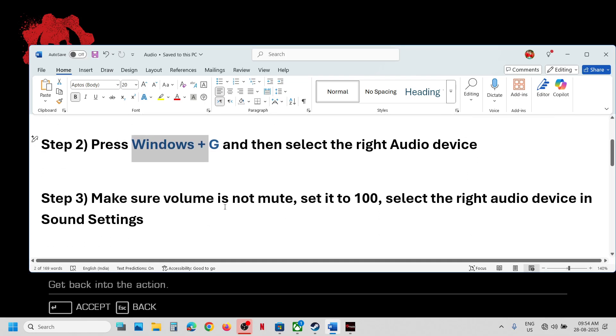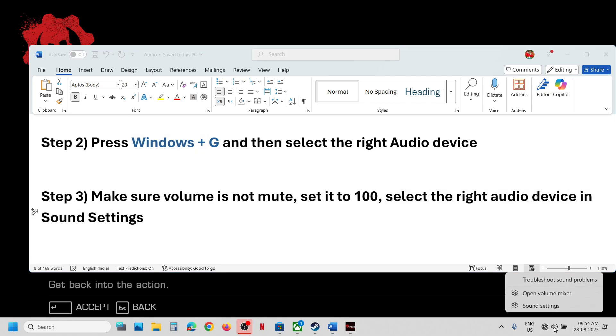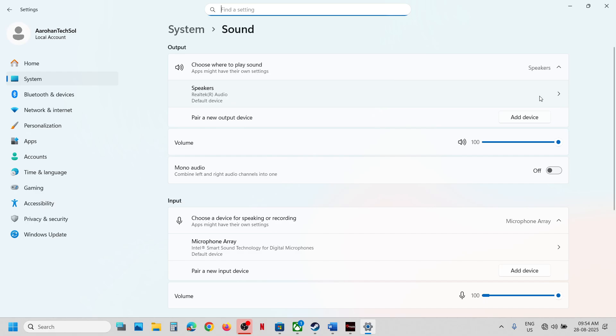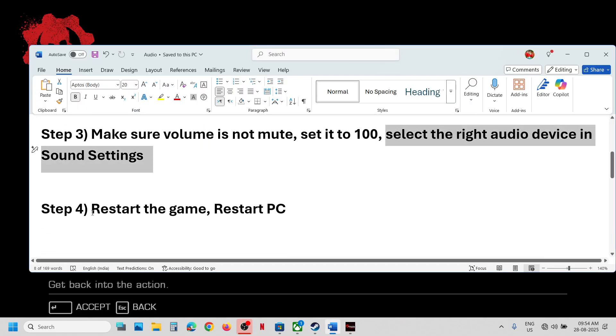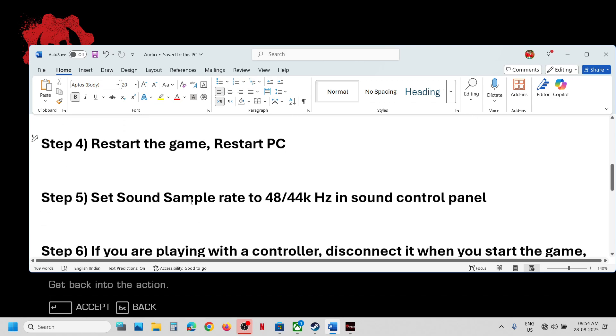Also make sure the right audio device is selected in Sound Settings. Go to Sound Settings and make sure your preferred speaker is selected. If the issue persists, restart the game. If that does not work, restart the computer, then launch the game and check again. If still not working, try setting the sound sample rate.